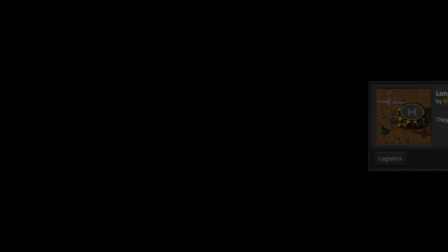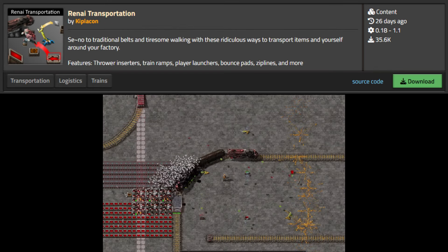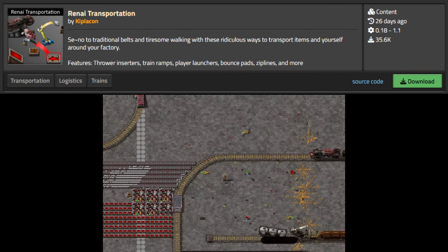Now let's move on to the mods. One of the most famous mods is Space Exploration — it adds rockets and orbital cannons for transporting items to other planets and over long distances. The mod Long Range Delivery Drones adds huge disposable drones that can carry a lot of cargo and deliver it anywhere in the world.